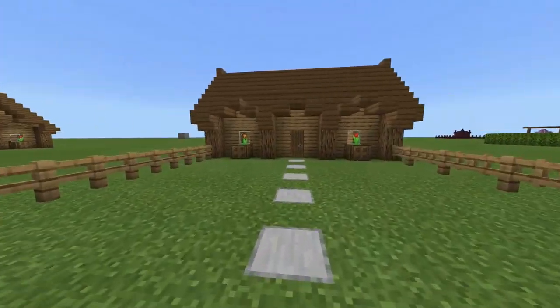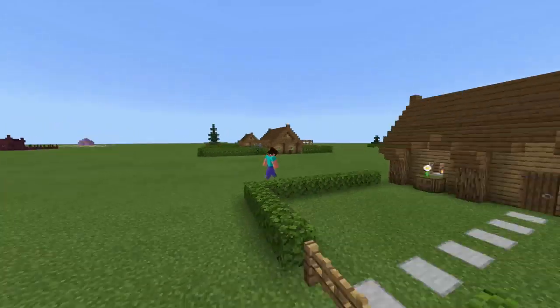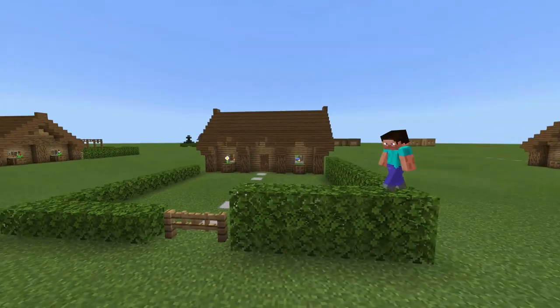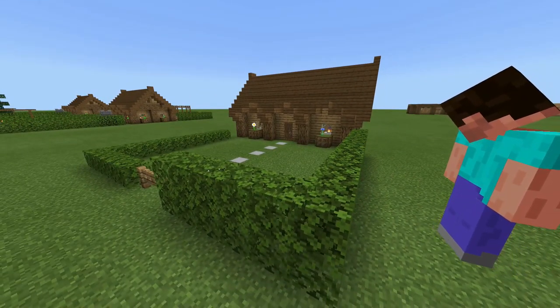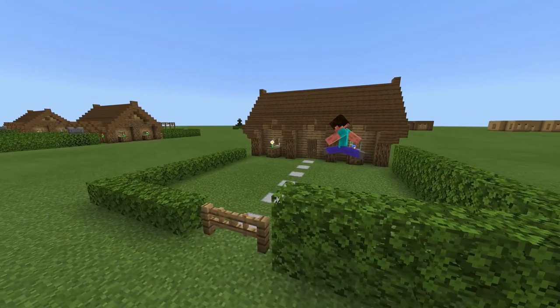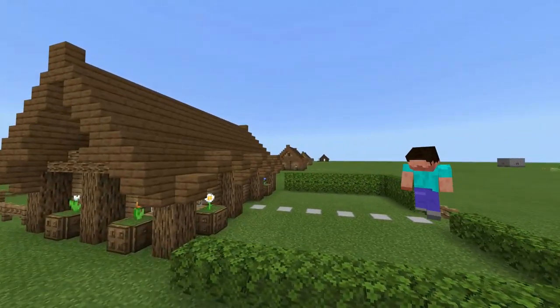Coming around the back, here's another two options. You've got hedges — a one-high hedge and a two-high hedge. I went with the two-high hedge because I personally think it looks better, and I think it gives you a bit more privacy and a little bit more to do.